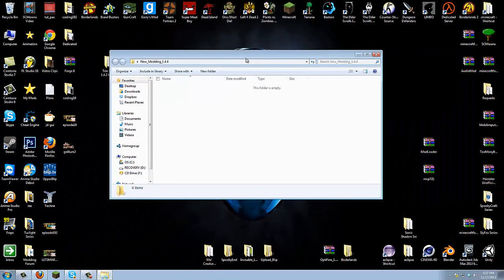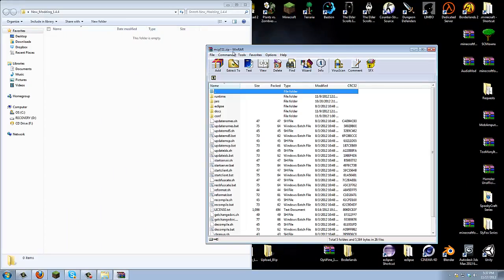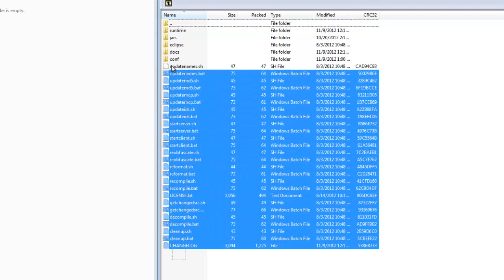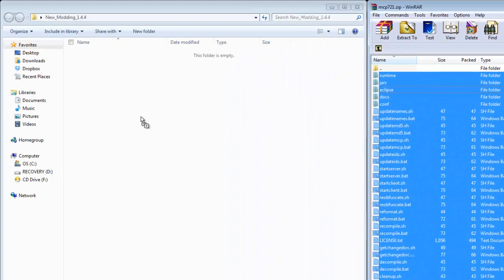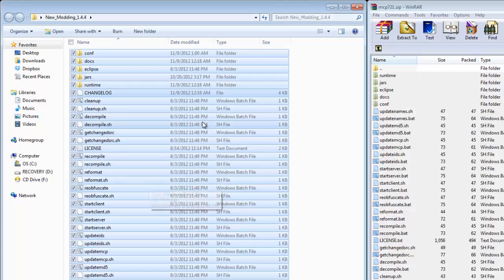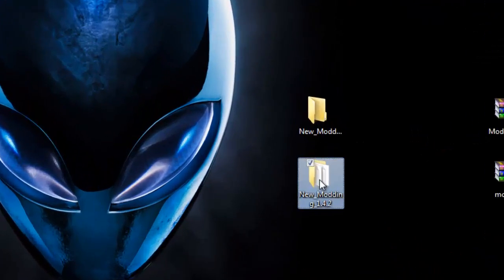Open up your new moddings folder and move it aside. Now open up your MCP zip, move that aside, and you will see a lot of files that you should all be familiar with. Highlight all of those files and drag them all into your new moddings folder. Just drag over all of the new MCP and once you have done that, go ahead and exit off everything.